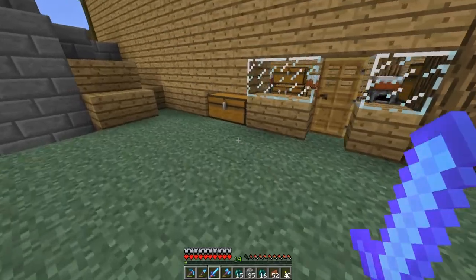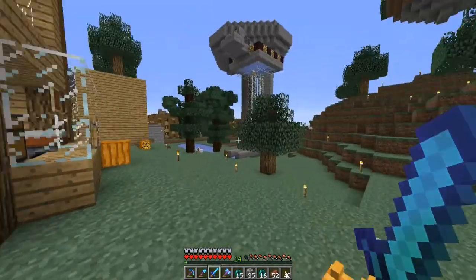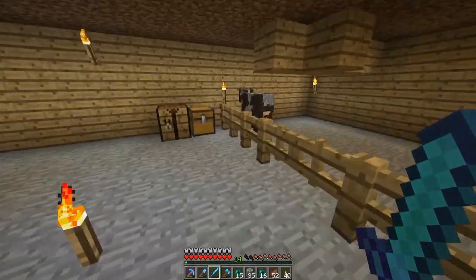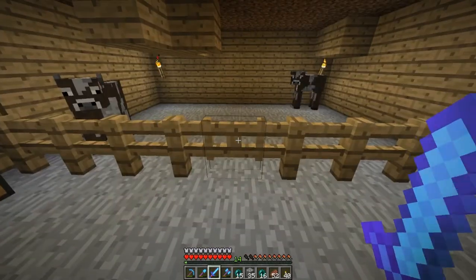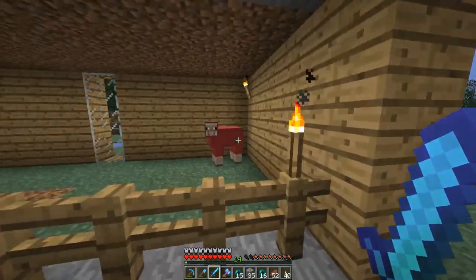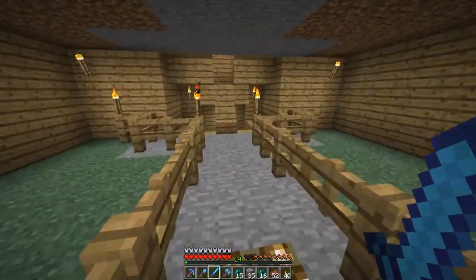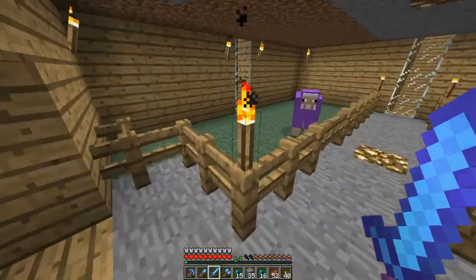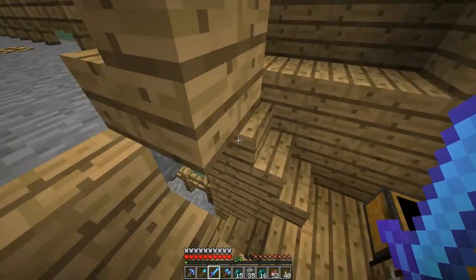Originally this was a wheat and sugarcane farm, but then I destroyed it — I don't remember where I moved it. Let's go under here. I moved my enchanting table. This is where I got my milk from these two cows. I wonder if I killed them recently, because I don't know where I got all this steak from. And this is my sheep farm.